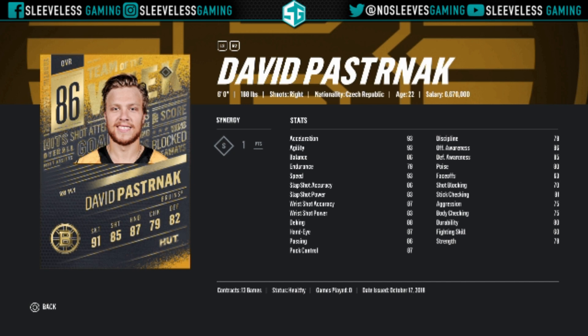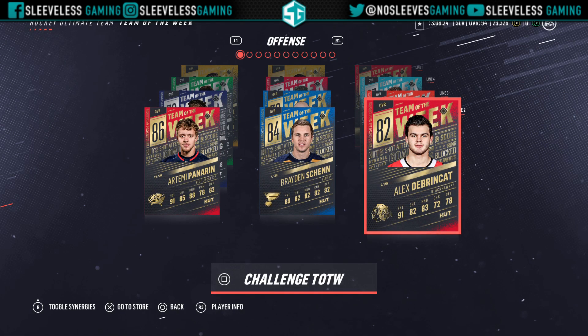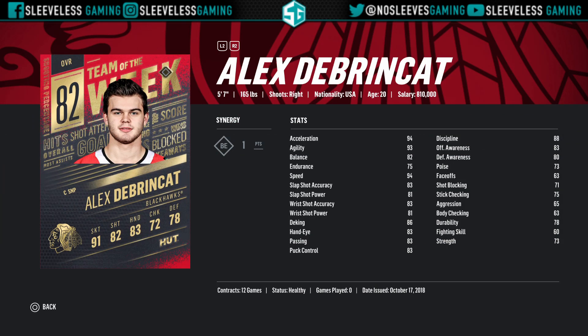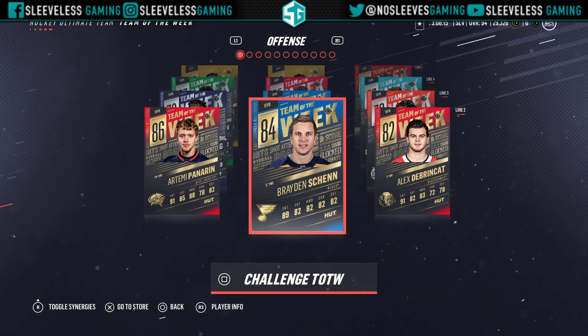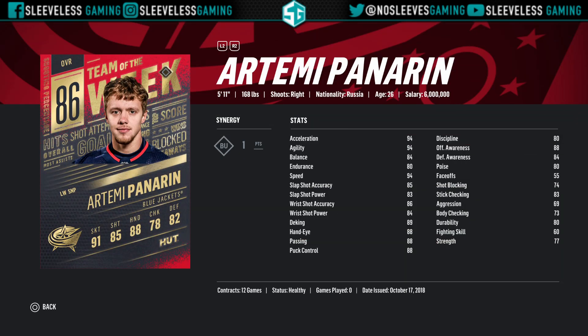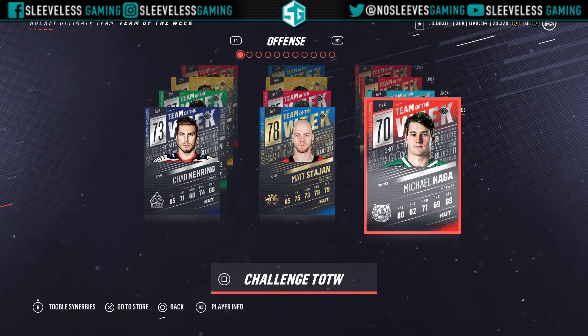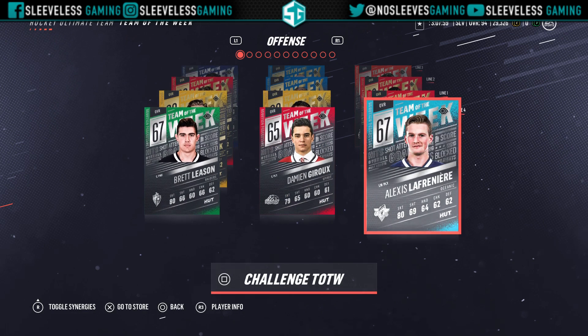Pastrnak is much better especially after the tuner that helped with keeping the puck on your stick doing dekes. Sebastian Aho always seems to have a card each week — he gets another Team of the Week, nothing special but great speed. On the second line we've got Artemi Panarin with a Team of the Week card — great speed and has Burner, so one you'll probably want to go after. DeBrusk has great speed and a decent shot; he's super small but an 82 overall people might sell for less than his stats are worth. Then Brayden Schenn at 84 overall, again decent speed.